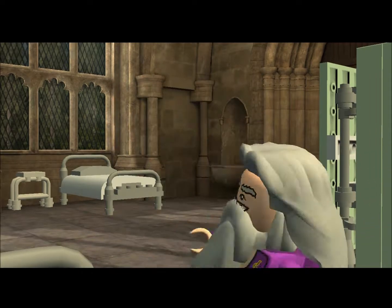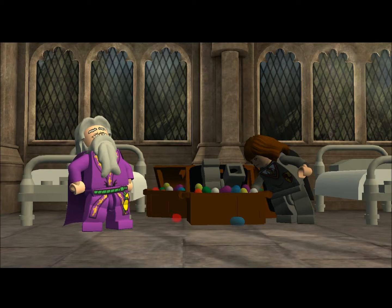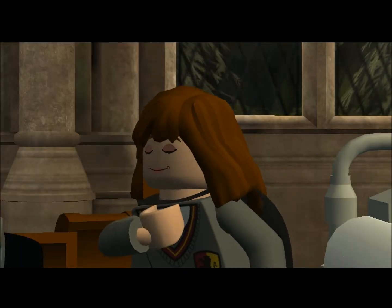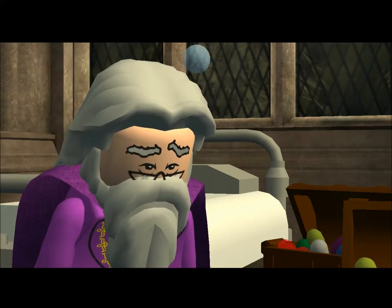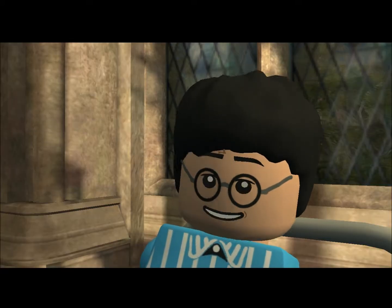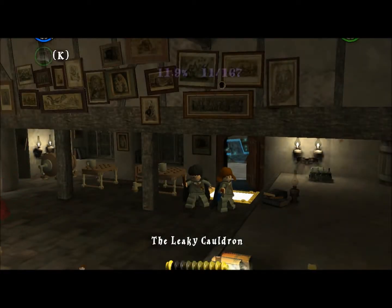He's got the stone — but Voldemort can't grab it! Nice try Voldemort. Dumbledore is actually who kind of helped Harry get out of there, and we saved the stone in peril too. So we get a couple of gold bricks for doing that, and now we get to finish off the year one story.